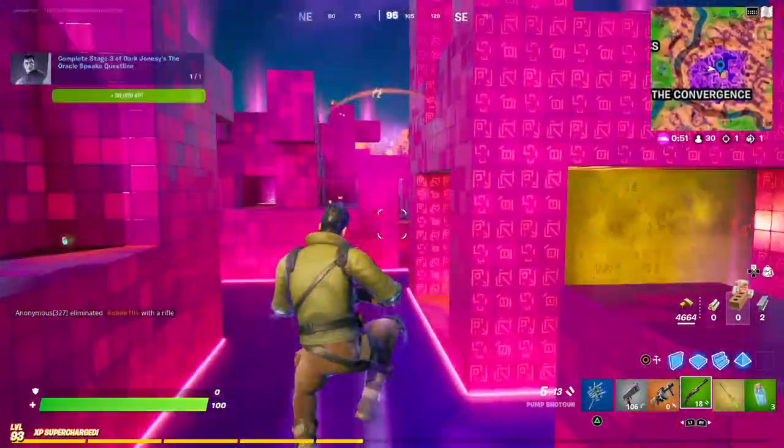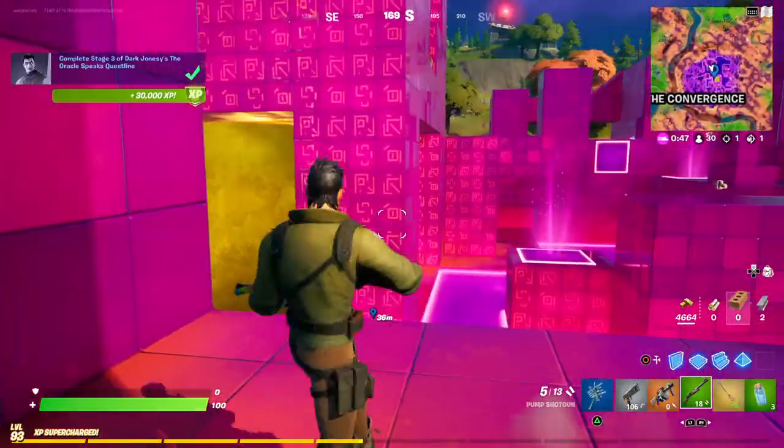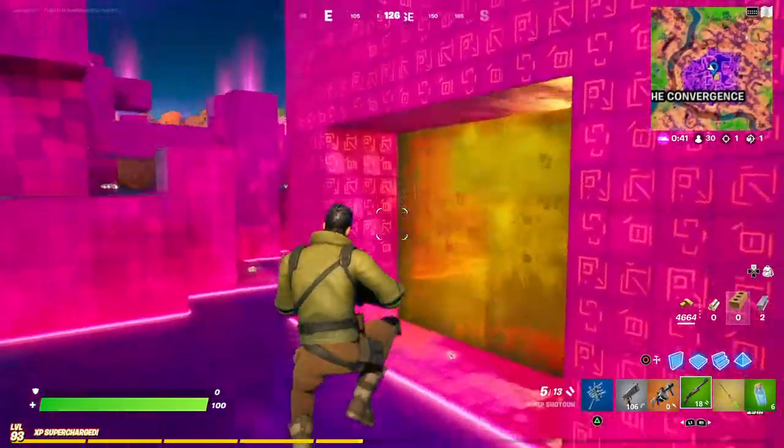Hello and welcome back to Fortnite. Today I will be showing you a quite easy quest but it could be a bit tricky as well. It is to touch a cube. The gold cube is in the middle of the convergence — it's kind of hidden but here it is.